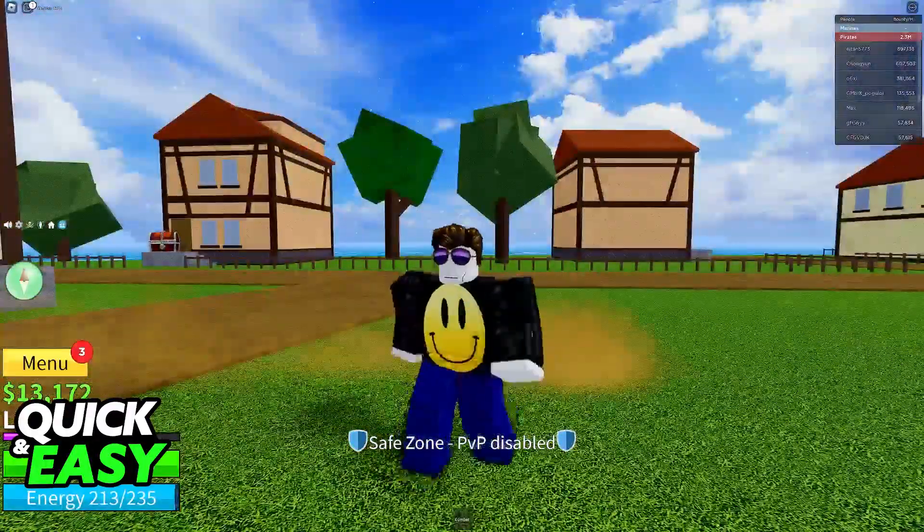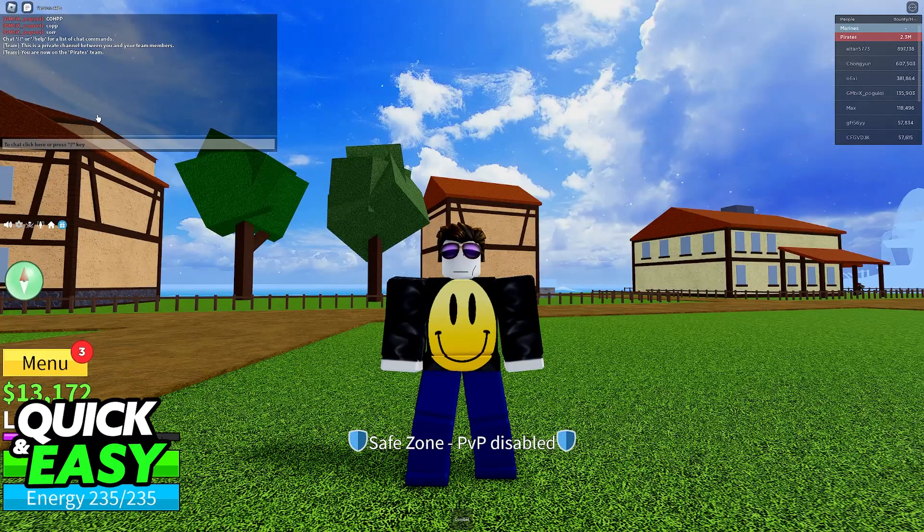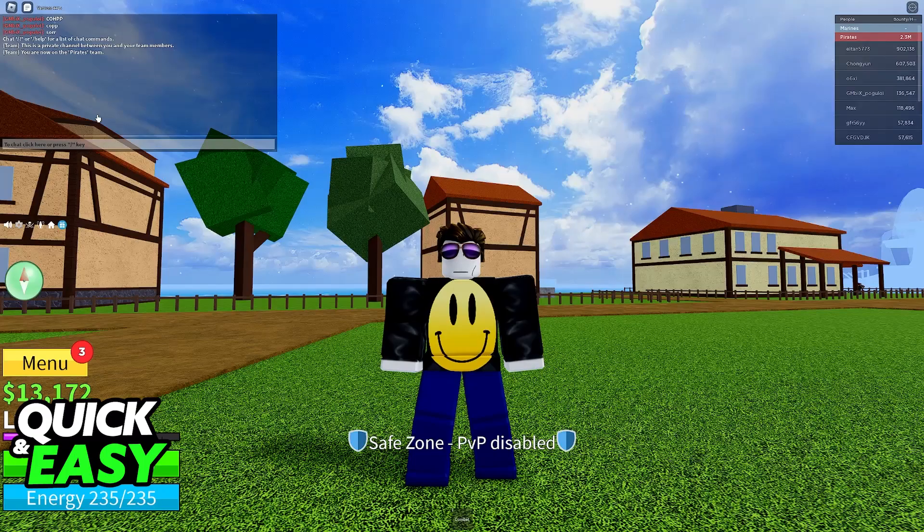As you might be aware, on the PC and mobile versions of Roblox, you are able to access the chat whenever you join any experience. You can type stuff here, others will be able to read what you said and they can reply back if they want to. This feature is available in literally every single experience and, of course, makes the process of talking to other people extremely simple because you can do it from inside of the game itself.